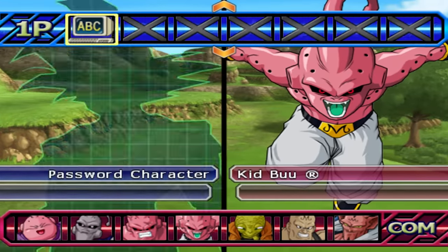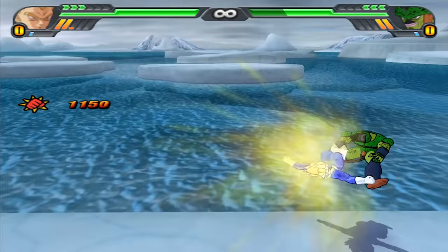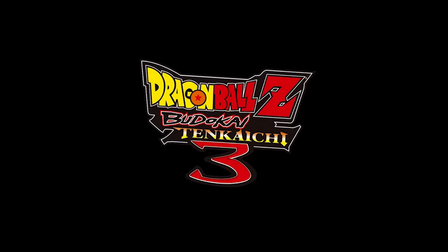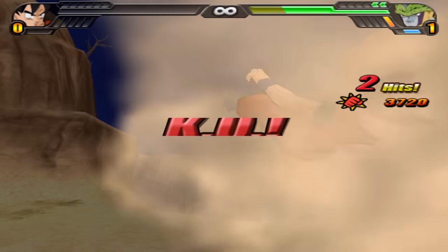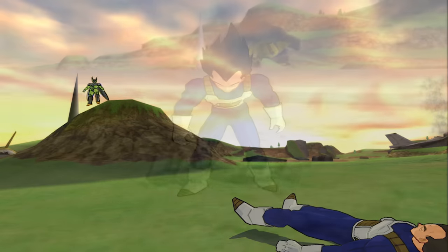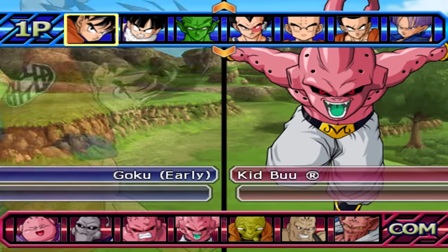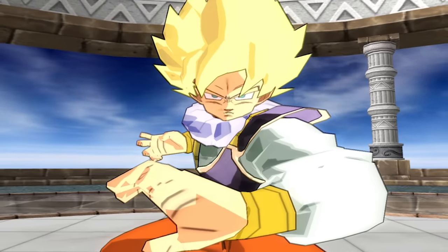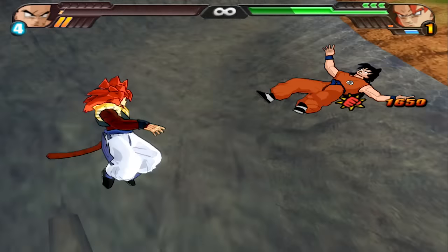Tenkaichi 3 has a lot of characters — over 150 in fact. Considering Tenkaichi 3 is a fighting game, it also has to give each character a losing/defeated animation. If you ever played Tenkaichi 3, you probably noticed how 95% of the characters reuse one of three animations. They either fall to their knees and collapse, or just faceplant straight to the ground. This isn't a diss towards the developers — creating unique animations for 150+ characters would be a nightmare. Having said that, they did give us some unique ones. I went over all of the losing poses for each character, and here's what I found.